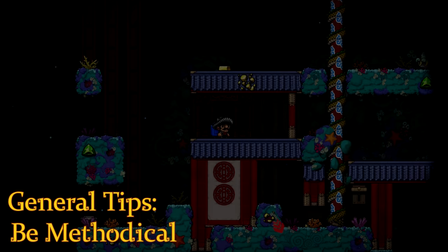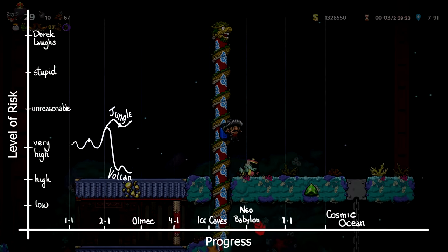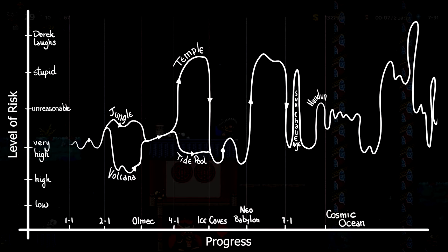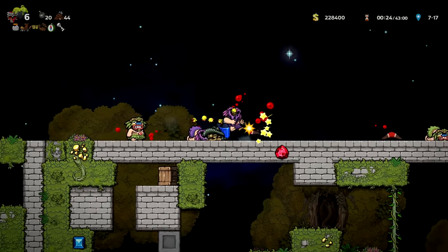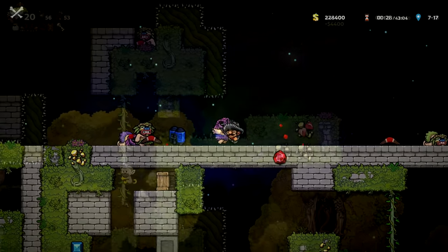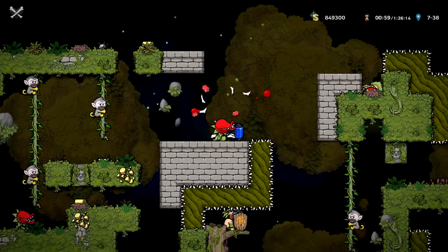Be methodical. Adopt a step-by-step method and stick to it. This is a long marathon where the level of risk starts at high and randomly spikes up. The main reason you'll die here is because you lost focus — you got lazy, you got careless, you forgot something, and that's all it takes.